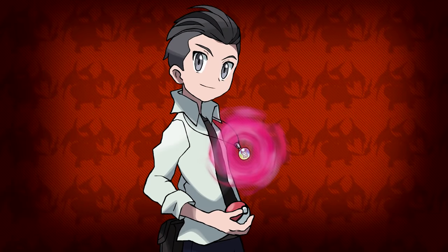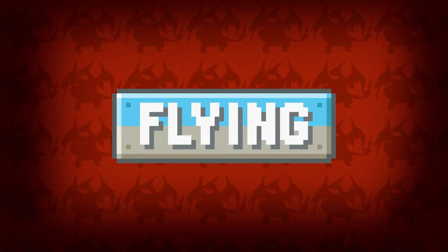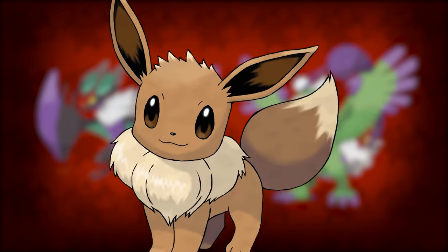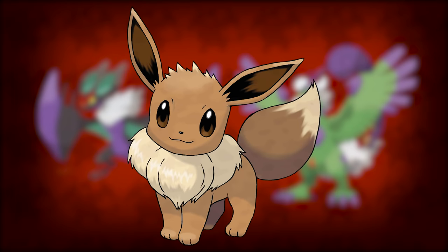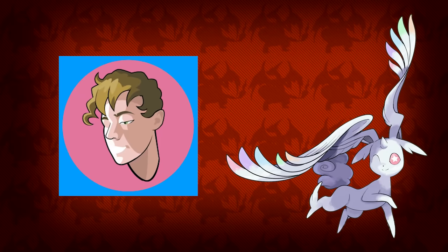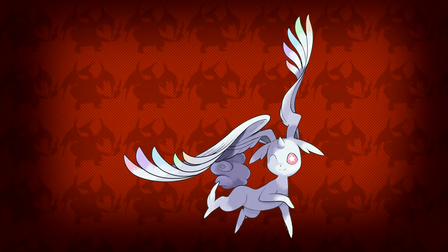One of the most interesting typings ever introduced to the Pokemon franchise has to be the flying type. You rarely see a primary flying-type Pokemon — the only ones we have are Noivern and Tornadus. If Game Freak ever decides to add a new Eeveelution, a flying-type one would be a definitely interesting choice. I think this design made by Startboy8 highlights the word 'interesting' well — the wings are the best part, and I also love the cloud tail and starry eyes.